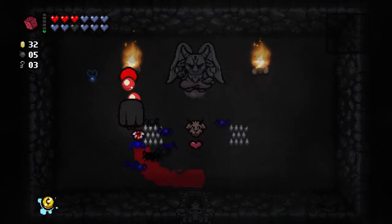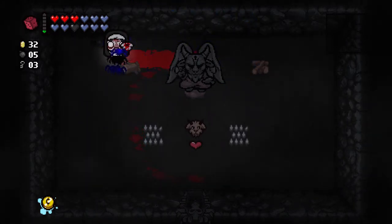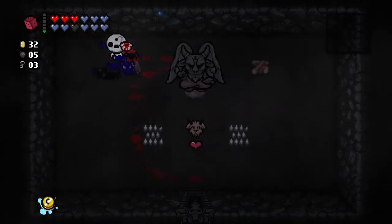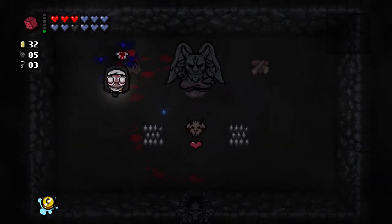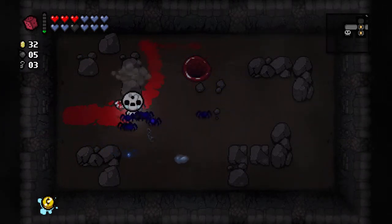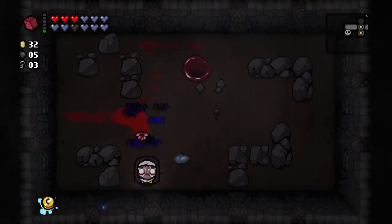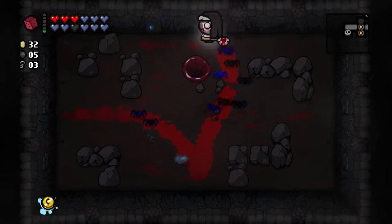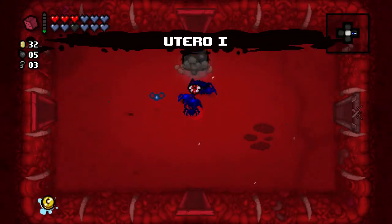Here we have a Goat Head - it's a little too late to be very useful. Goat Head means we are guaranteed devil rooms. There's probably only one floor left where it matters - Womb one will have a devil room, Womb two will not. And Cathedral - I guess it does actually have a devil room. But it's not worth it I think. The boss rush closed - I thought it would stay there once unlocked. Maybe it just closes down after 20 minutes. So much energy was spent and it's not even there.